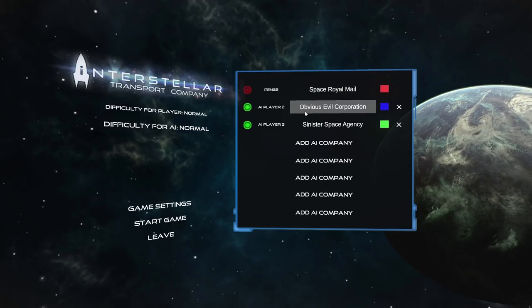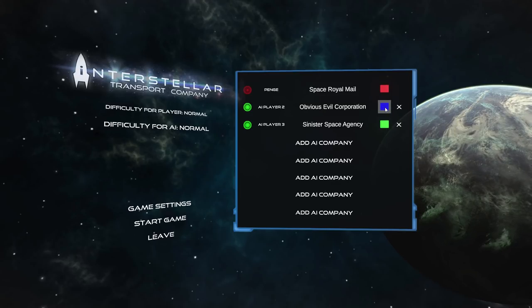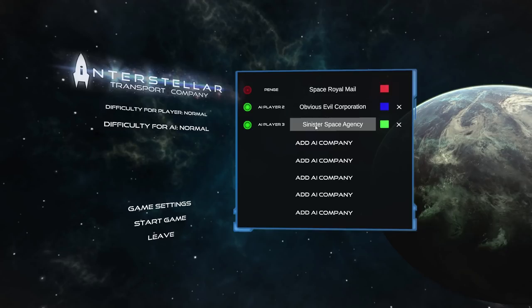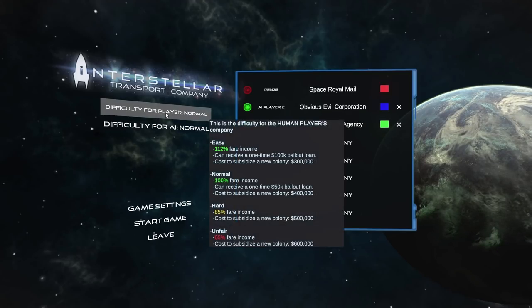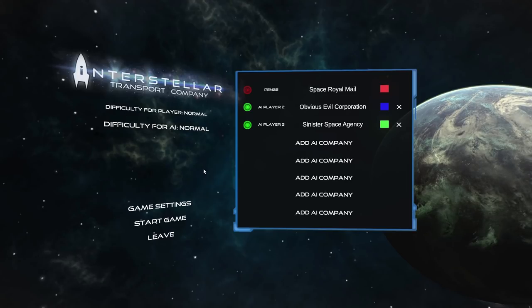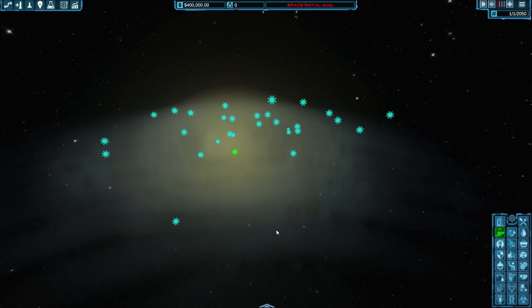Our two AI enemies are Obvious Evil Corporation — obviously evil, with an obviously evil shade of blue — and the Sinister Space Agency, who have a very sinister green colour. We're on normal difficulty. Welcome to the galaxy, and a mighty big place it is too.